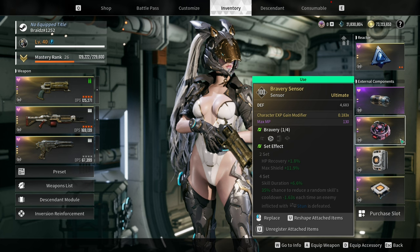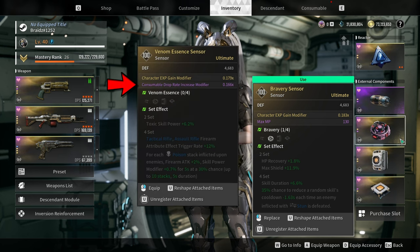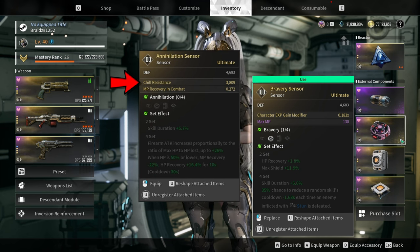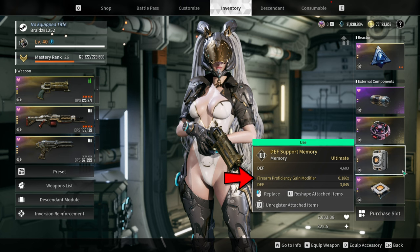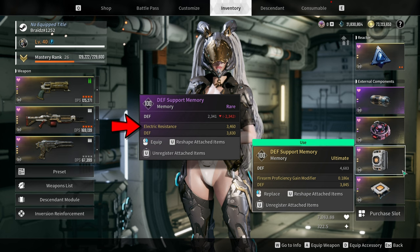The max MP stat will increase your MP pool significantly and provide you with enough MP for Speed of Light. Depending on what you are doing, you can also go for character XP gain modifier if you are leveling a descendant, or consumable drop rate increase modifier. If you are doing a void intercept battle or ice type boss, then go for a sensor with chill resistance. For the memory, go for double defense stat, and you can go for firearm proficiency gain modifier, gold drop rate increase modifier, or electric resistance if you are fighting an electric type boss in void intercept battle or boss fights.